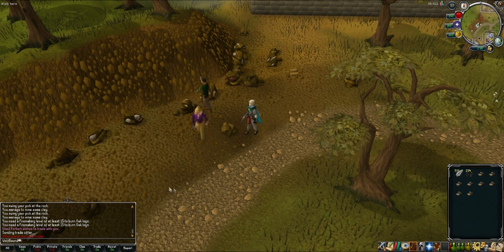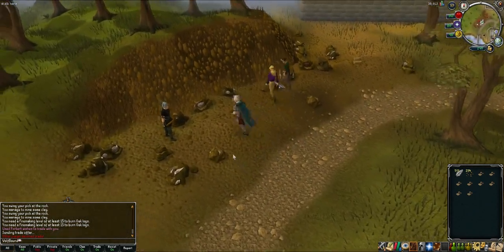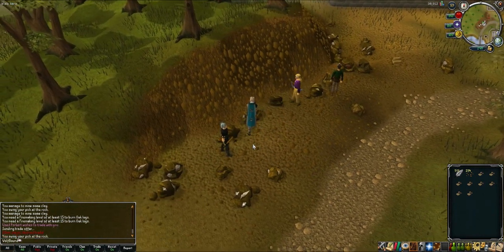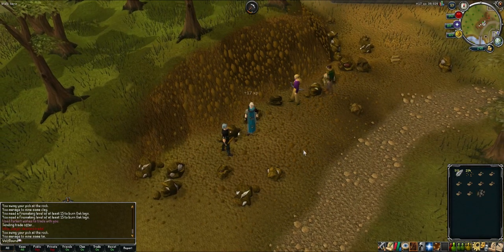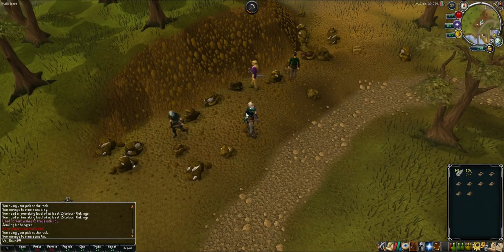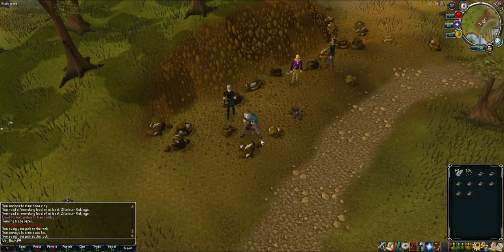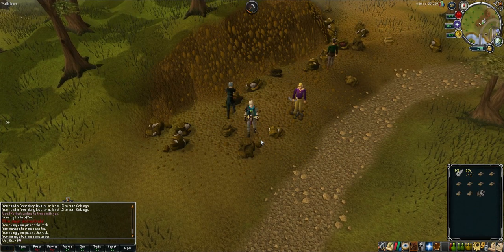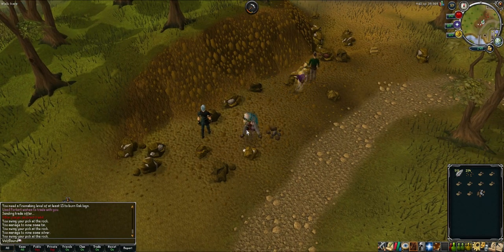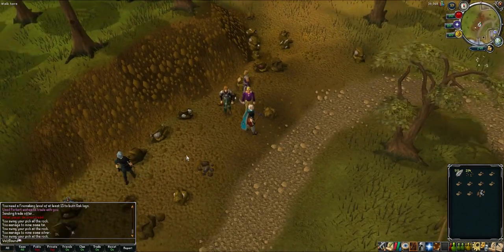Let's do silver. It's 40 XP so it's good XP. Silver is 208 coins — that's actually decent. The advantage of silver is pretty good XP, but it takes forever to respawn. Silver ore I would say is pretty good but the respawn is the main issue.